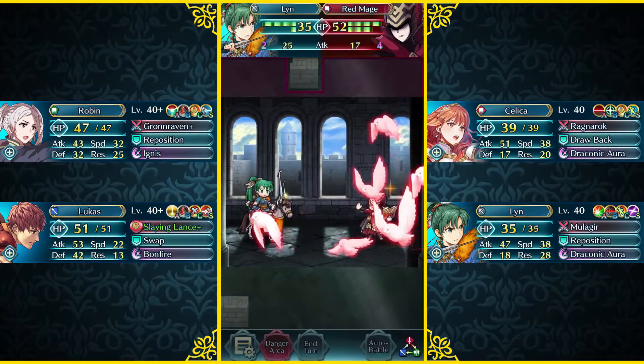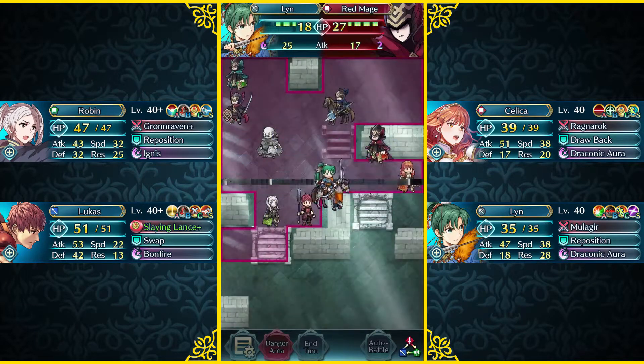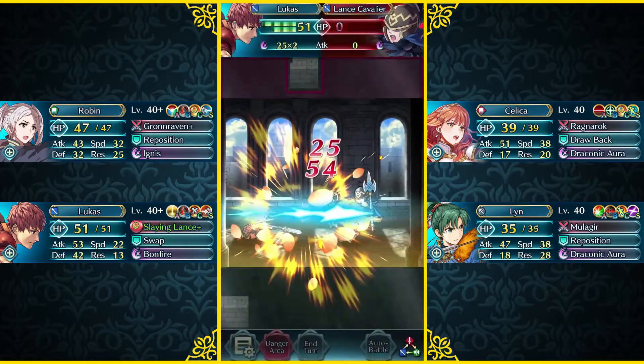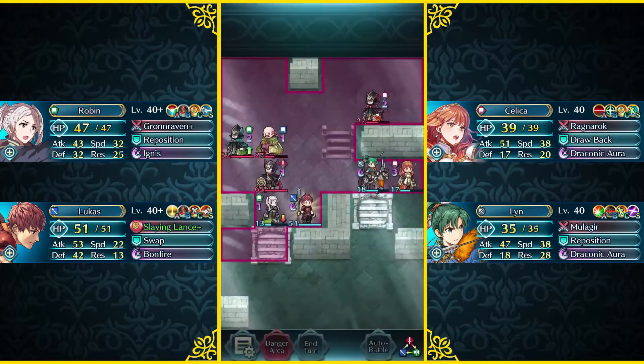Just as predicted, the Red Mage is attacking my Brave Lynn, but we are able to retaliate fairly easily. And this Lance Cavalier is gonna lose his life because he challenged Lucas — easily charging up our Bonfire for the next turn.